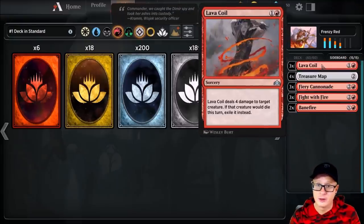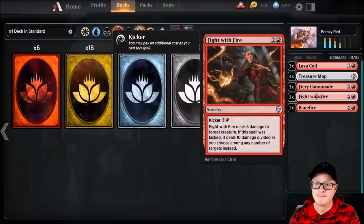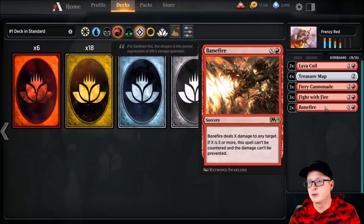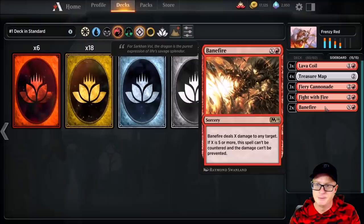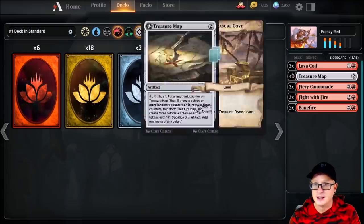Also, three Lava Coils for the sideboard. Four Treasure Maps, three Fiery Cannonade, three Fight with Fire, and two Bane Fire. I almost wish I had an extra copy — maybe one more Bane Fire in the sideboard — but we'd have to take something out, probably one of the Treasure Maps. I actually used Treasure Map and sideboarded it in. This is the deck — it's really, really cool.